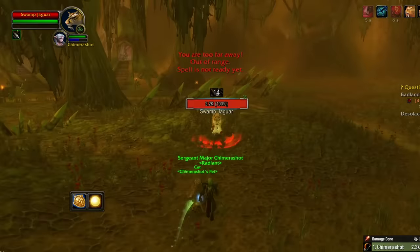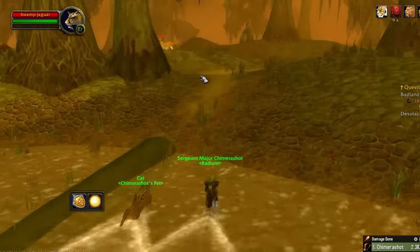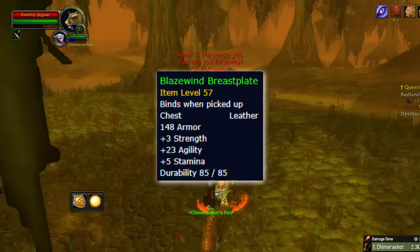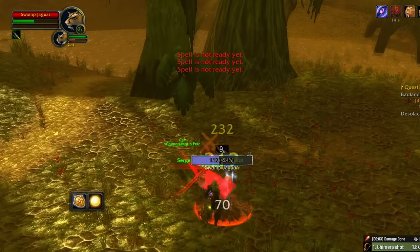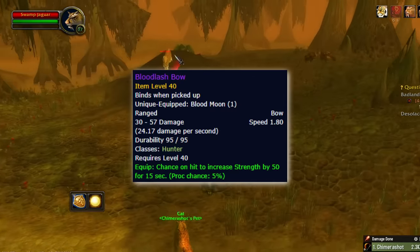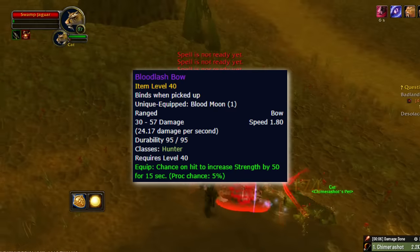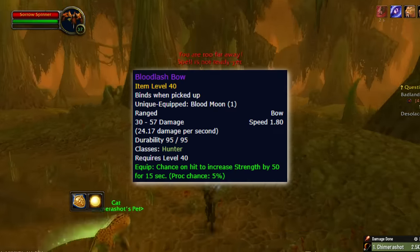Another BiS quest reward we can pick up is from the Tremors of the Earth questline in Badlands, which gives you a 23 Agility and 3 Strength chest. And of course, you'll have to head down to STV for the PvP event in order to pick up your BiS Bow. The Strength on Hit procs all the time, and yes, it can proc off melee attacks.